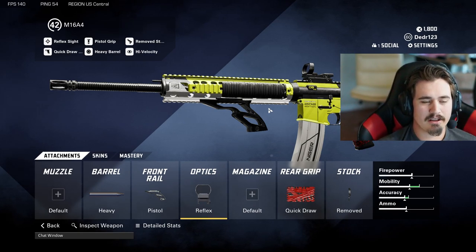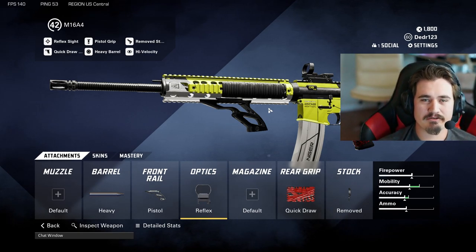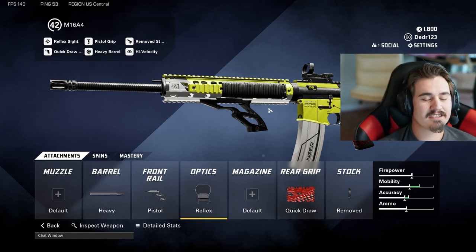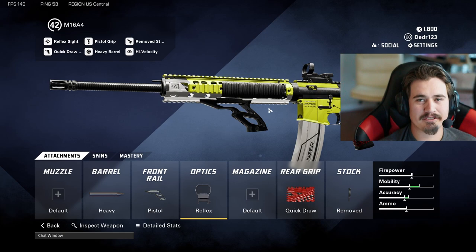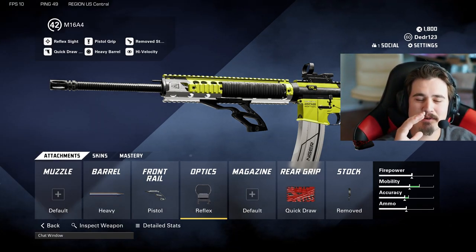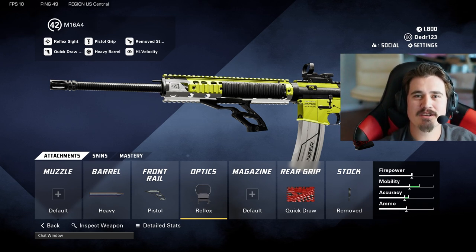Next we're running Quick Draw to get that aim-down-sights time, and then we're going with the Remove Stock — again for that sprint-to-shoot time. This build is really about getting on the point and clearing it as fast as you possibly can. It's all about who can pull up their gun first and shoot first. If you're accurate and you like jumping and sliding, this gun is going to work amazing for you. But enough of that — let's get into a game and let me show you how this gun works.